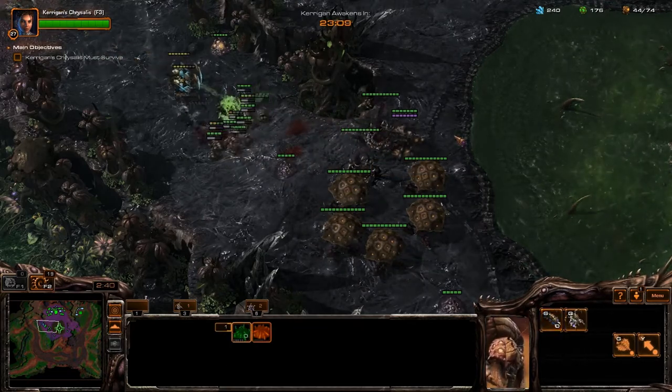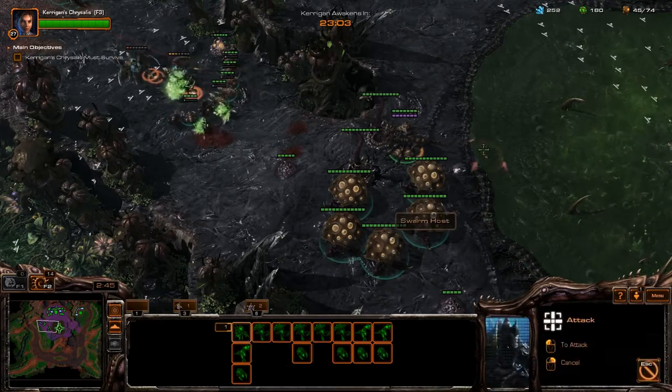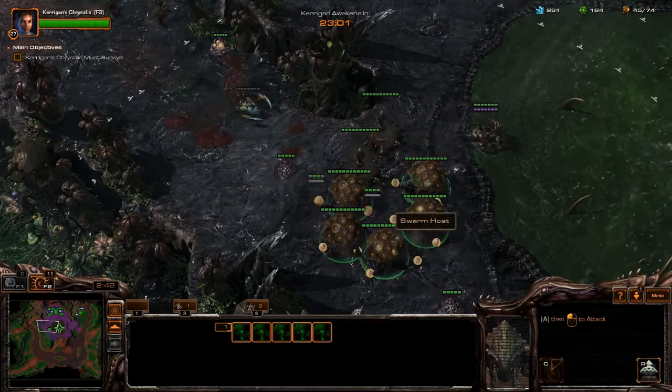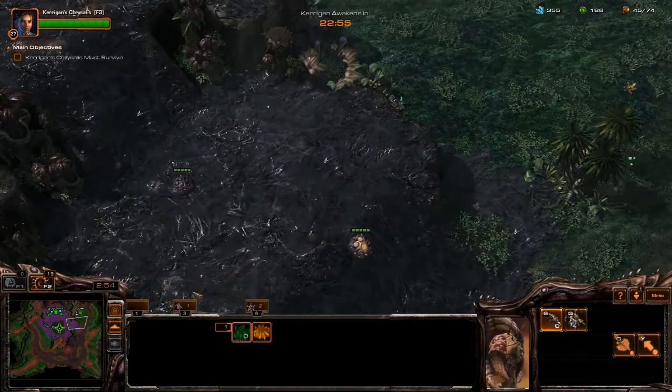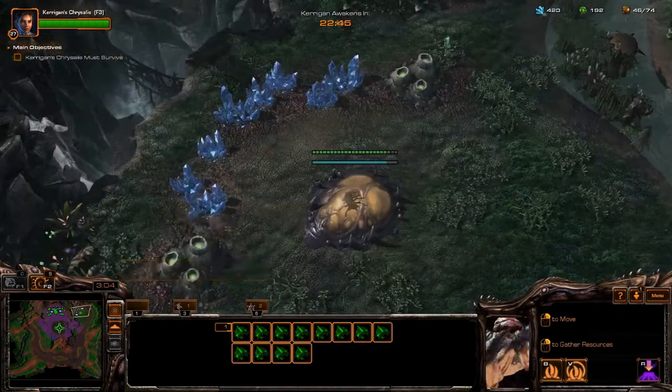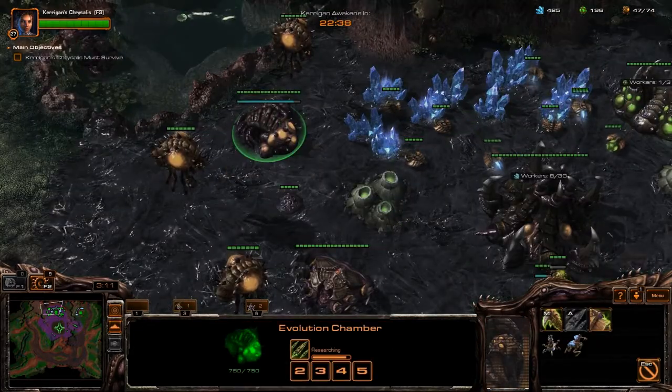With your rooted spine crawlers and swarm hosts you should easily be able to hold this position. Once you have killed the primal surg, uproot your spine crawlers and swarm hosts and move them along with your army to the eastern ramp. Once your expansion is about to go up, select 12 drones and send them to the mineral line at your expansion.